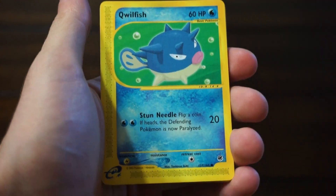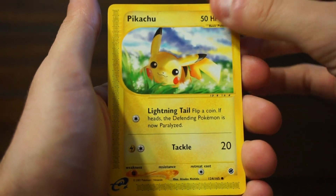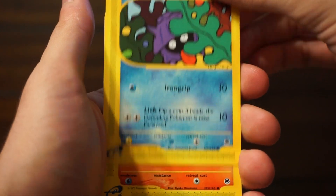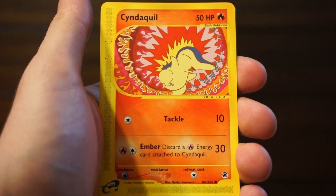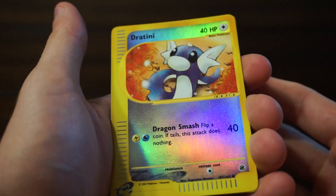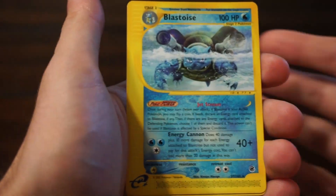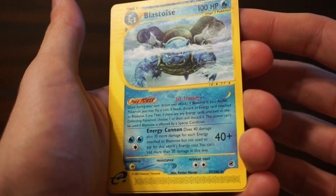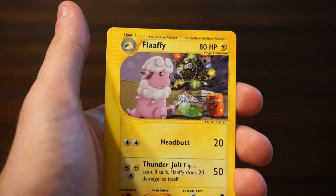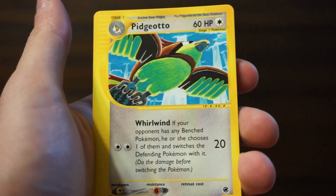a Qwilfish, a Pikachu, a Shelder, a Cyndaquil — it's a pretty cool card — a Reverse Holo Dratini, a Blastoise — too bad it's a non-holo card, still pretty cool — a Flaffy, these are on the Christmas tree there, and a Pidgeotto.